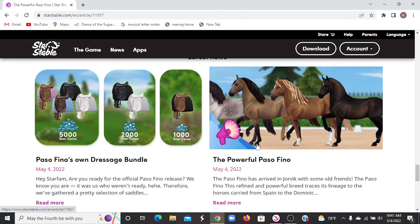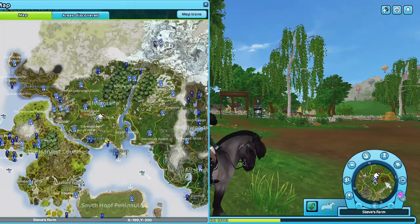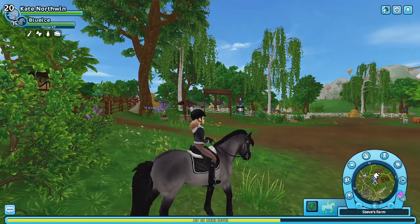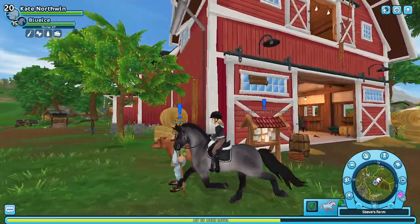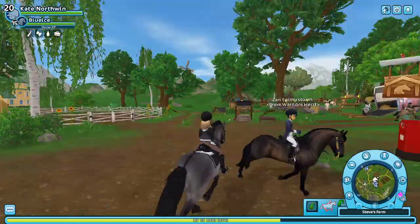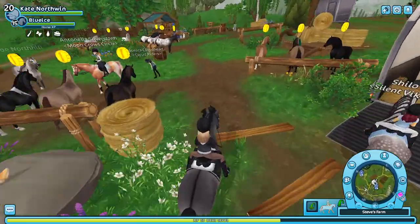Let's go ahead and get into the game. I'm on Blue Ice and I'm at Steve's Farm, which is my home stable. They are going to be sold here. I have an idea of which one I want to get — I'm trying not to look at them because so many people are riding them right now. They look so good!